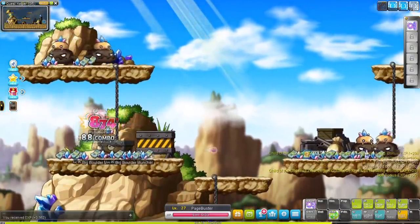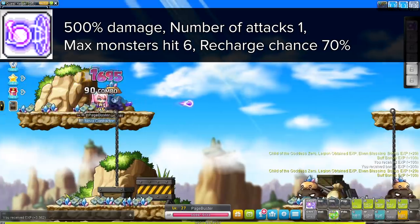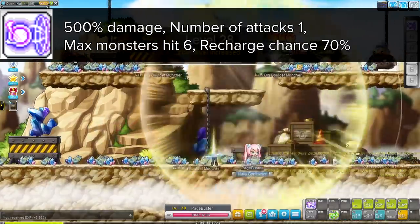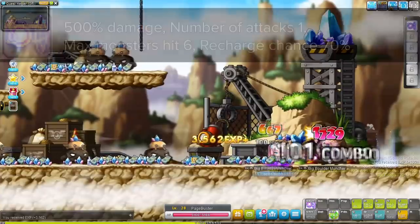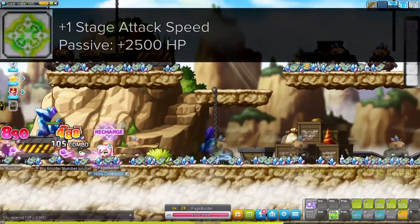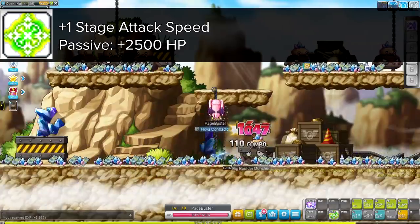Angelic Buster's first job attacking skill is called Start Bubble. We're off to a good start because this skill already does 500% damage. It does one line of damage though, and if your battery is empty you can't use it. But using this skill has a 70% chance to recharge the soul battery. Angelic Buster is not a class that does a ton of lines, but instead does only a couple of lines with crazy high damage.